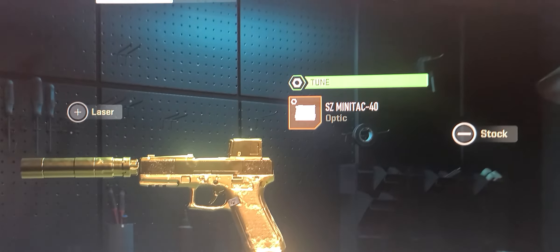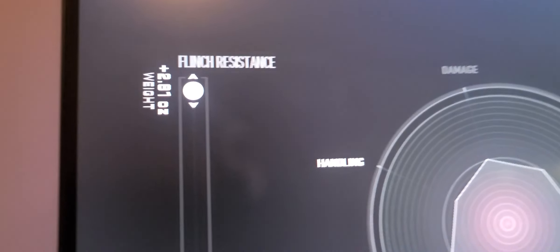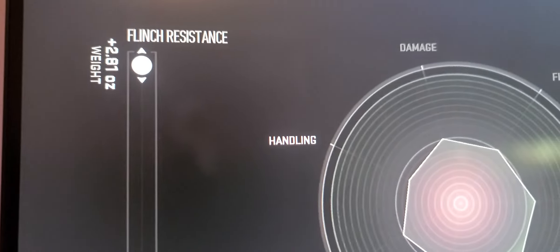Look at that flinch resistance. I don't want to jump in — I don't want to jump in far. That is the key. Remember, that flinch resistance is very important. That is the key.